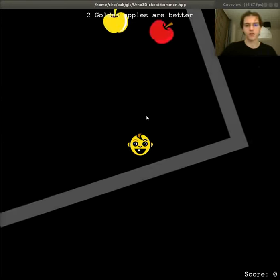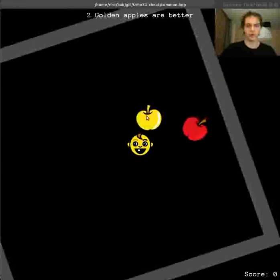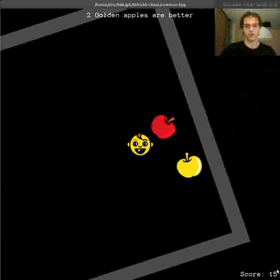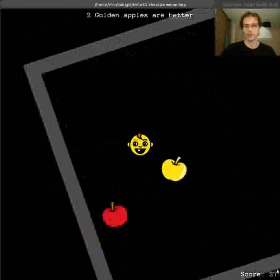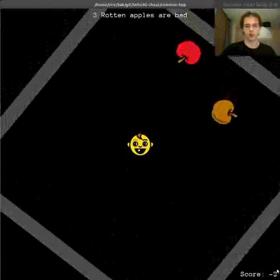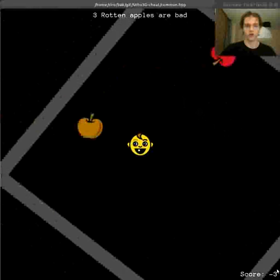For the next scenario, the agent will learn that there is a new type of apple — a golden apple — which gives 5 points at once, so an intelligent agent will try to go to those apples first. Next, we learn that there are rotten apples as well, which reduces the score by 1. Those are brown, rotten apples.